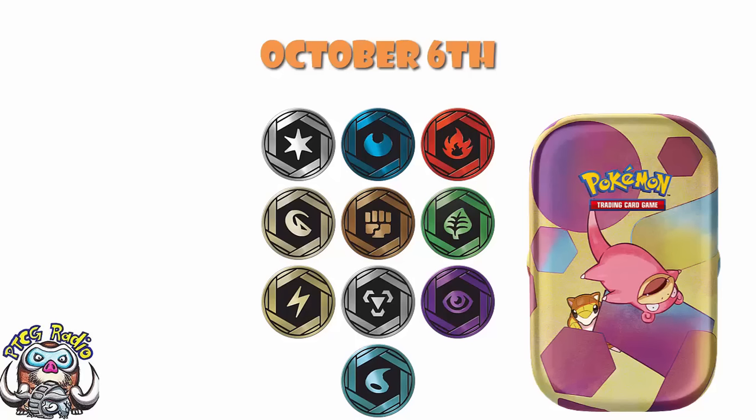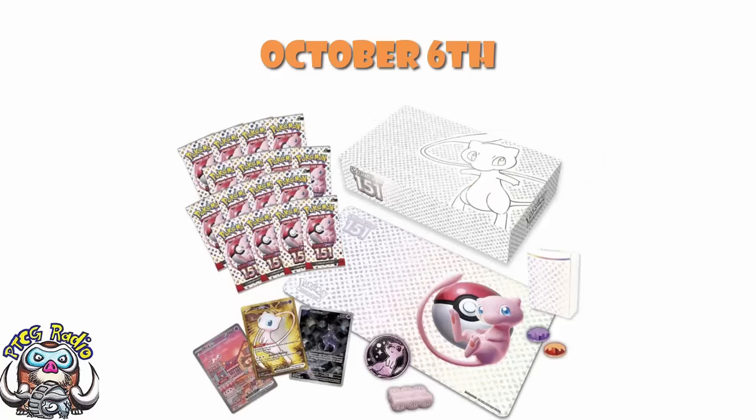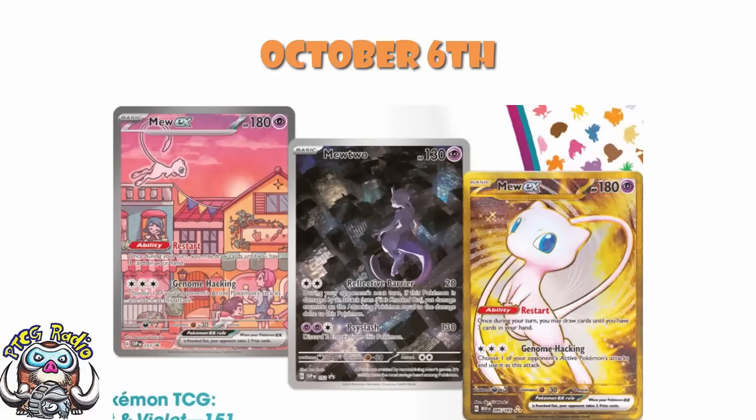Then we get the Mew Ultra Premium Collection, and this is phenomenal. You get yourself an actual stitched edge playmat, coins, a set of dice, and all of that. But then you also get all three of the promos: a Mew Special Illustration Rare, a Gold Mew — although it is a Metal Mew so don't try playing it in a deck — and then a Mewtwo Illustration Rare. This is, by a wide margin, the very coolest of the 151 products. It's brilliant, it's amazing. I've got this on pre-order because it looks amazing.